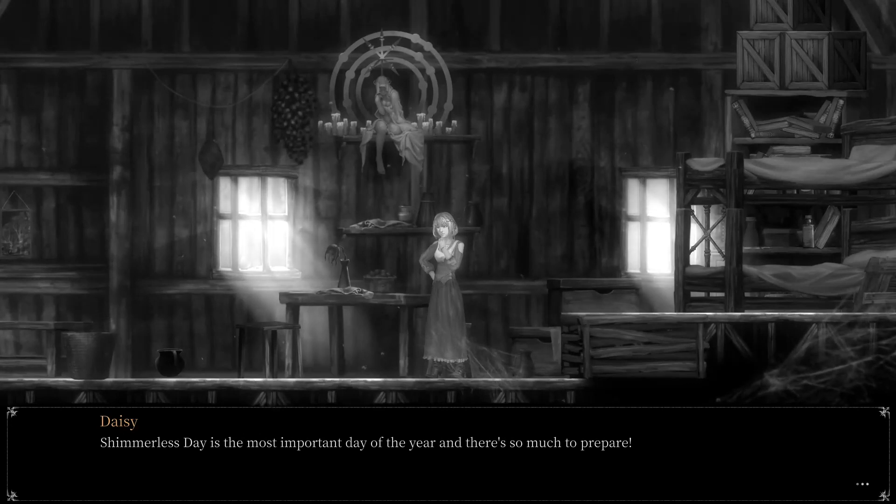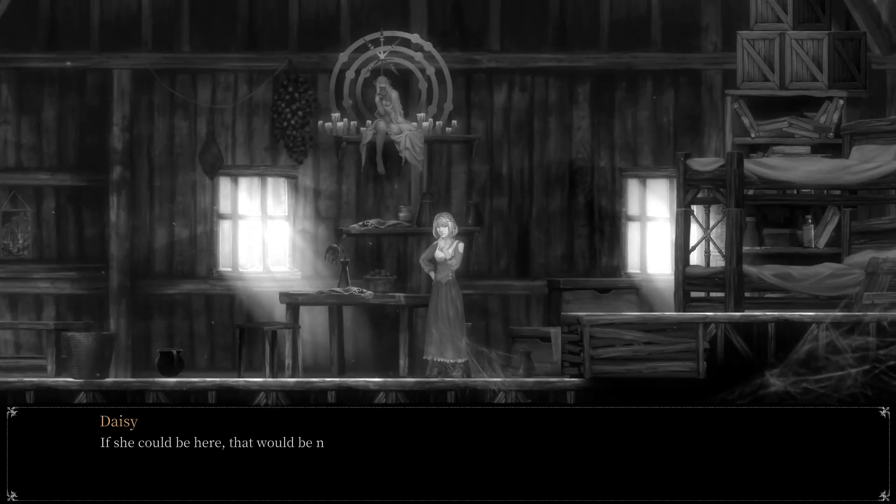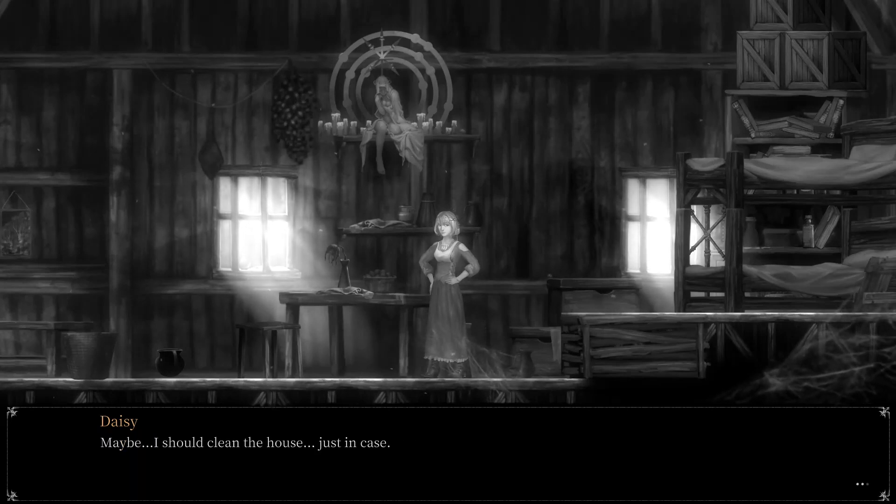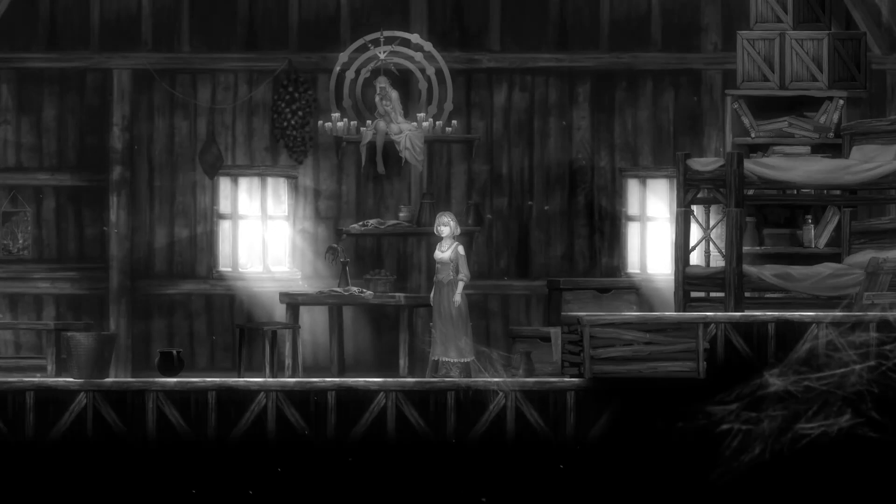Daisy's inner monologue: 'Shimmerless Day is the most important day of the year. If she could be here, that would be nice — she must be out there protecting people. It's been several years since we last celebrated a birthday together — and it's my 16th birthday. Maybe I should clean the house, prepare some of her favorite meals, and of course my special blended drink. Wait — who's knocking at the door?'